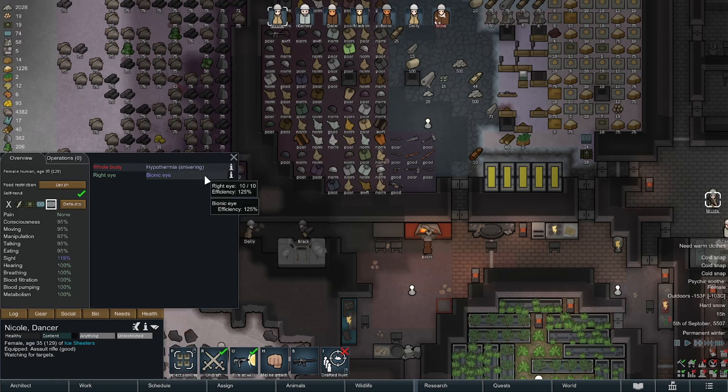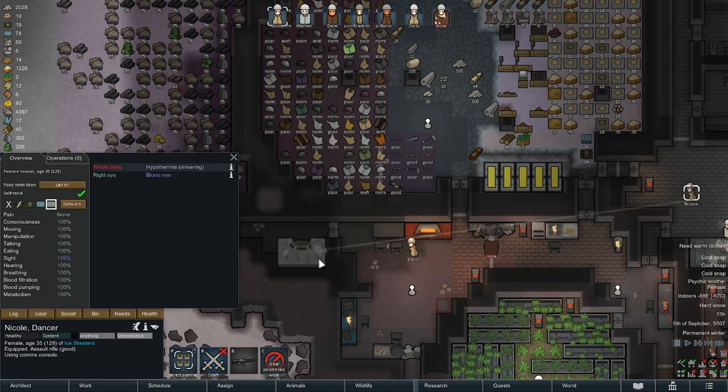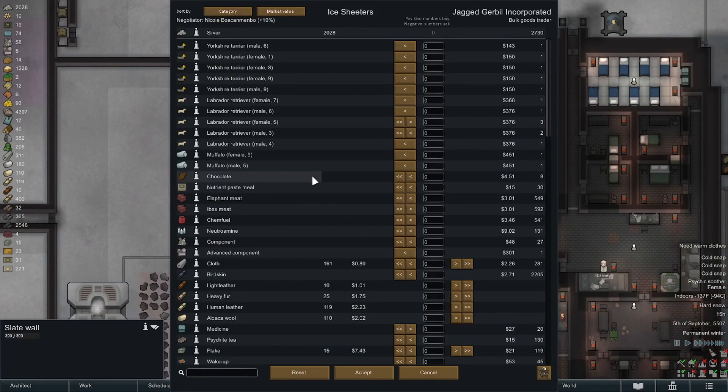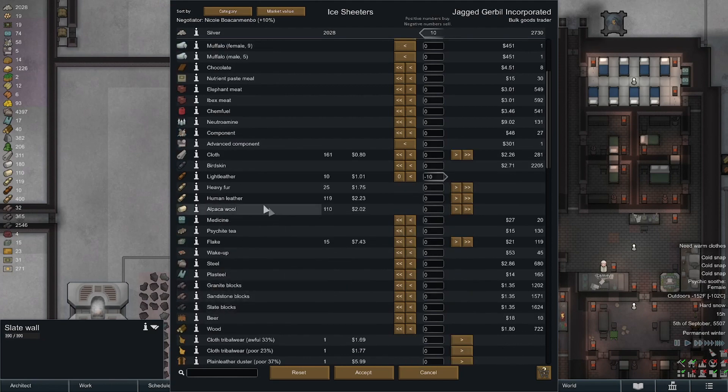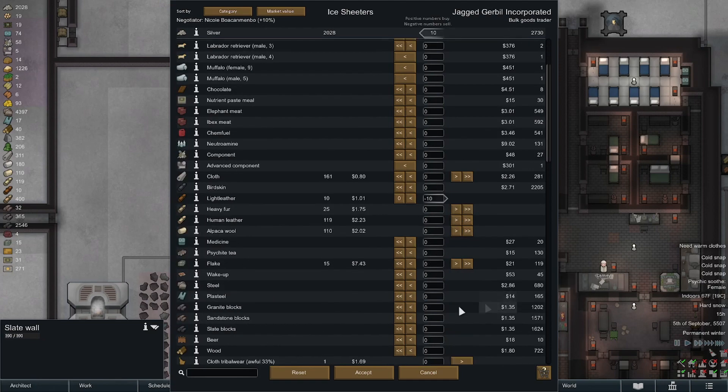Anyway, this is the triple cold snap, mostly vanilla ice sheet game. RimWorld — there's been a whole lot of great comments. Field hand comment — I can't do that because it doesn't exist in this version of the game. I don't only have 12, that's just excess. I can't get field hands, that is not something that actually is a thing.